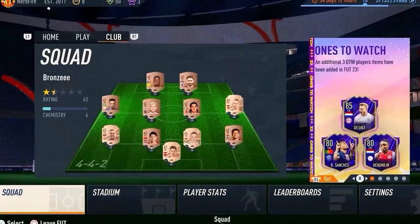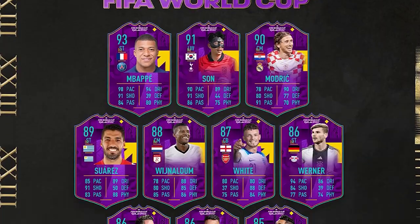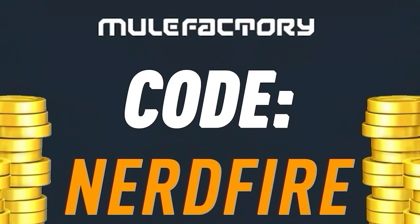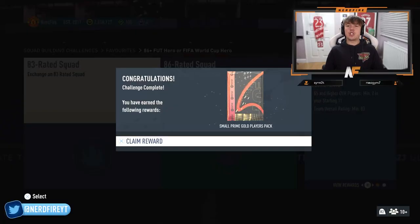We've got an 86-plus base or world cup hero pack — let's open some up and see what we can get. Have you got a terrible team, no coins, and you want to buy some of the brand new players from the Road to the World Cup promo? Look no further than MuleFactory.com — go over there to get the cheapest, most safe, reliable coins, and use code NERDFIRE at checkout for 5% off. Link is in the description below.